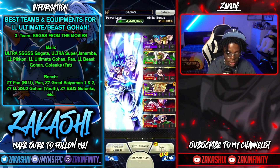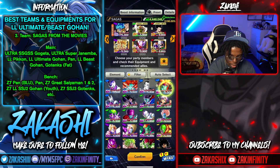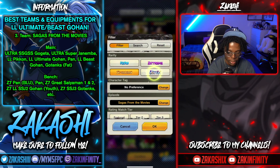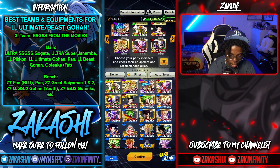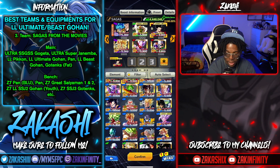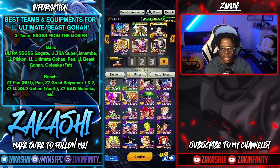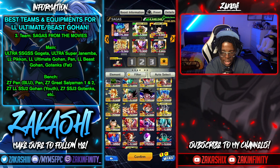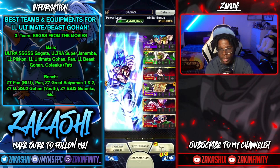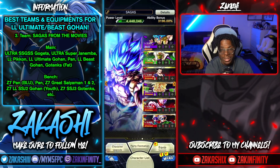For red, Beast Gohan is the main pick, but Pan is an option too. There are a lot of options here depending on how you want to build it. For an HP buff, Goku on the bench is one option, and Pan as well. I would actually run UGB on the slot since it's basically two fusions, with Beast as the safe blue — his blue cards consistently coming in, and there aren't many good damage-oriented greens to counter him. Sagas from the Movies is easily a very good team, and a lot of people run Janemba on it as a must.